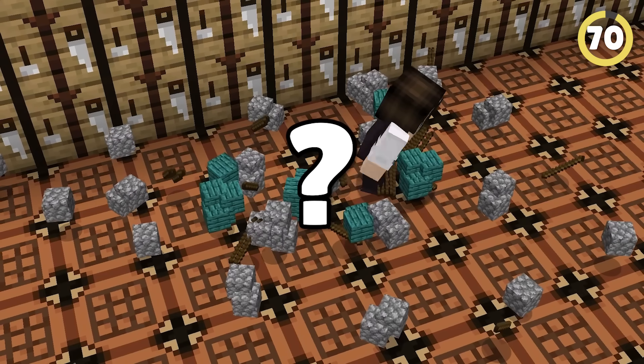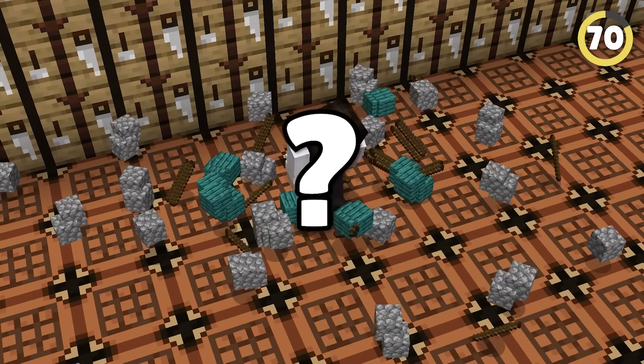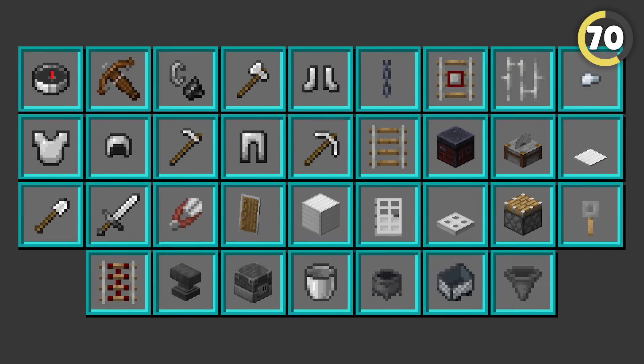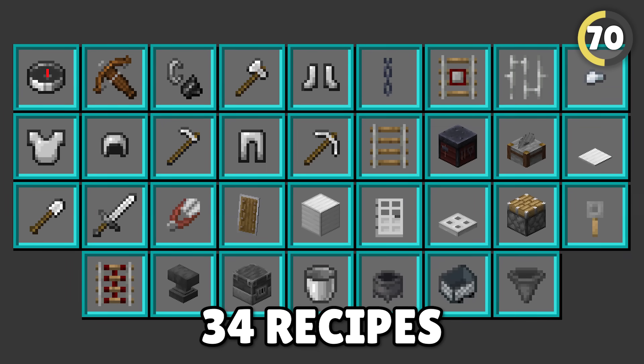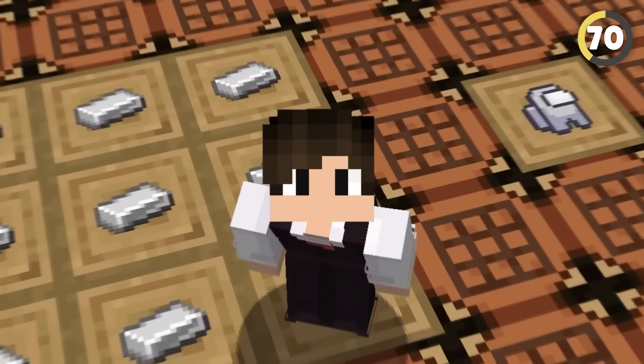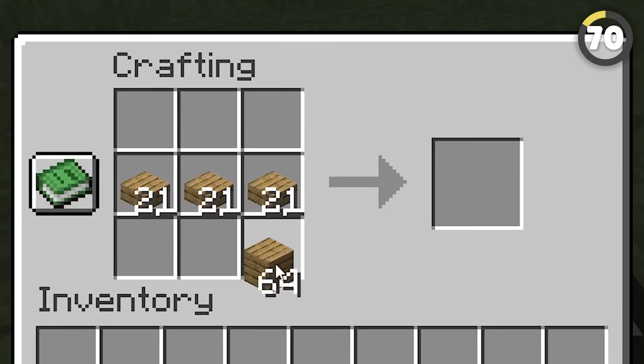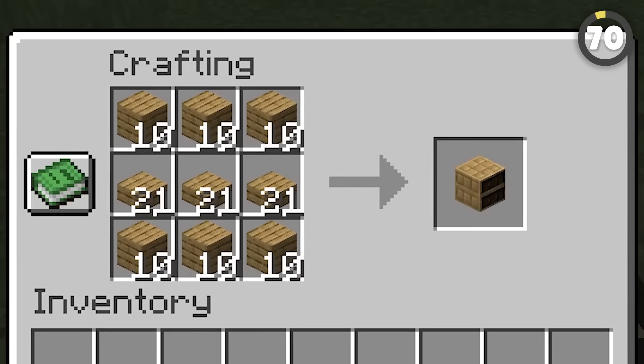What item do you think is used in the most crafting recipes in the game? Wood? Maybe sticks? How about diamonds? Turns out it's actually iron ingots — they're used in 34 different recipes, which is more than anything else. With the introduction of chiseled bookshelves in 1.20, wooden planks are now also used for 34 recipes in Java edition.